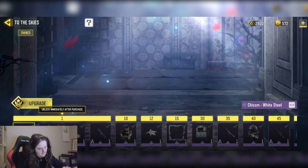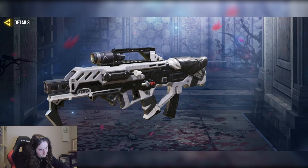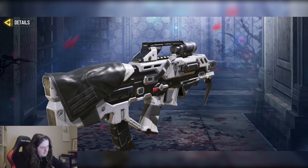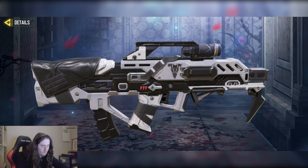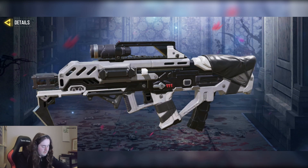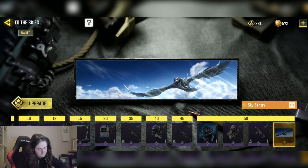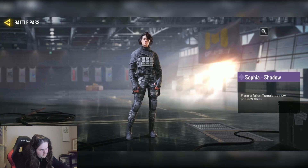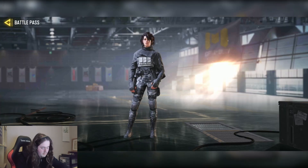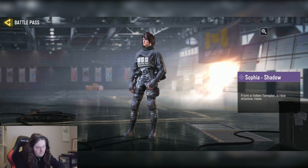We have the Chicken White Steel — it's decent, probably one of the better epic chickens. The white and black go quite nicely together but it's nothing too special, about four out of ten. Then we have the Sphere Shadow — it gets plus points for being a gold skin, but other than that it's really random and boring, three out of ten.